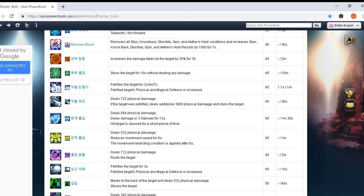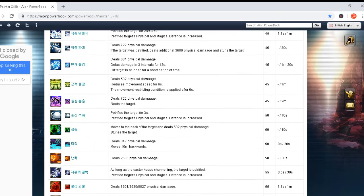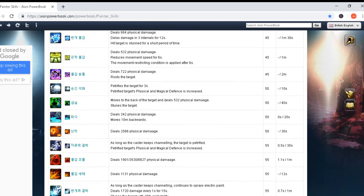Cost time zero seconds and 30 seconds cooldown — this is the fourth stun skill already. Deals 684 physical damage in three-second intervals for 12 seconds, and the hit target is stunned for a short period of time. Cast time zero seconds, cooldown one minute 30 seconds. Petrifies the target again. Deals 532 physical damage and reduces movement speed for six seconds, with movement restriction applied after six seconds — a delay mechanic. Cast time zero seconds, one minute cooldown. Deals 722 physical damage and roots the target. Cast time zero seconds, two minutes cooldown.